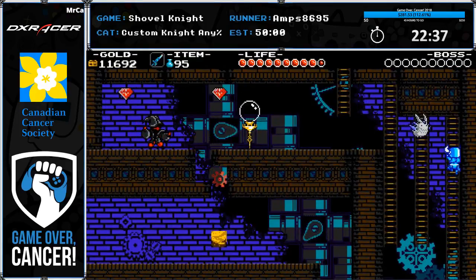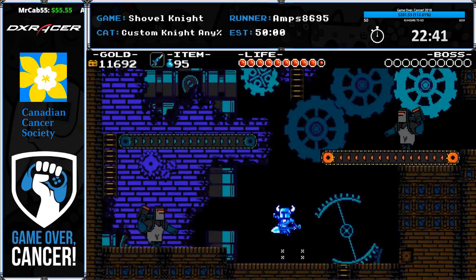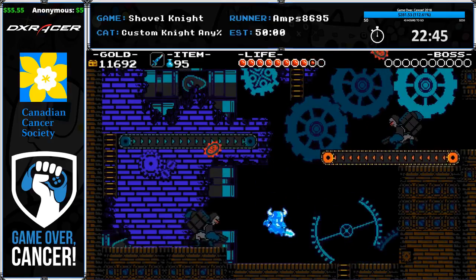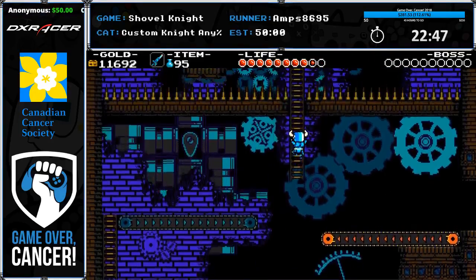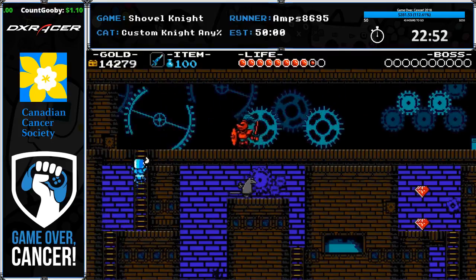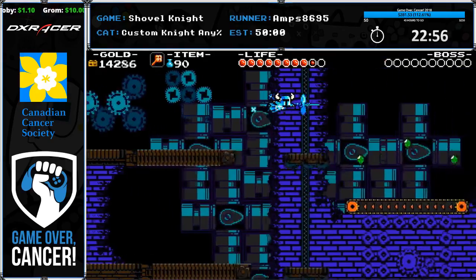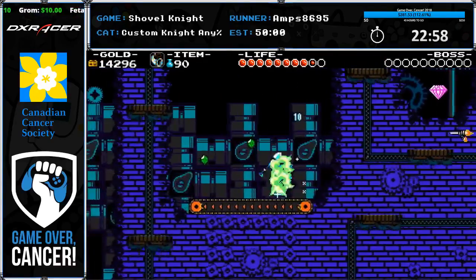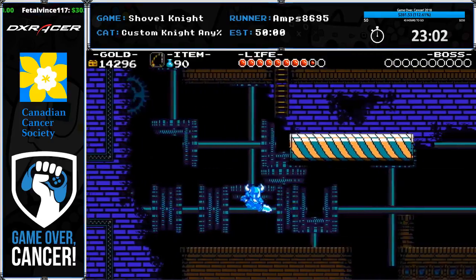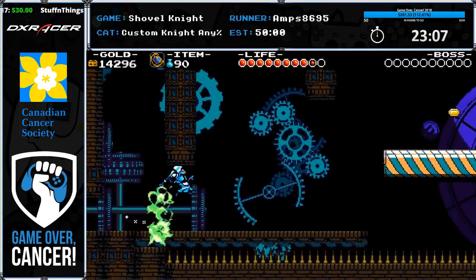Burst has a hitbox right at the beginning and then a small amount of iframes which you can use to manage hits — that's what was supposed to happen with that chompy back there. I'm trying to switch to Phase Lock — the touch screen makes this a little crazy.